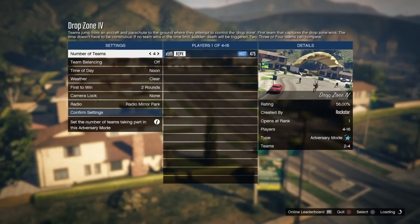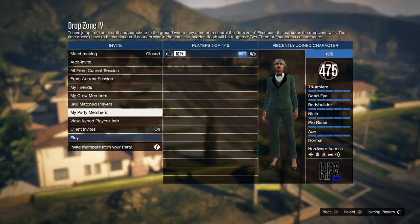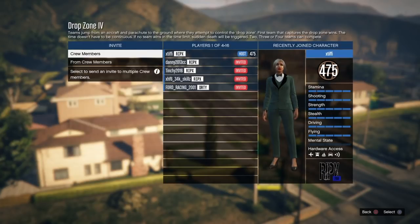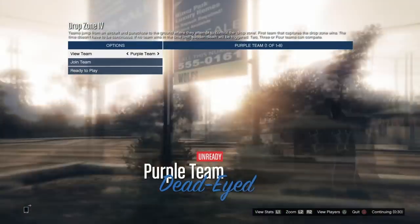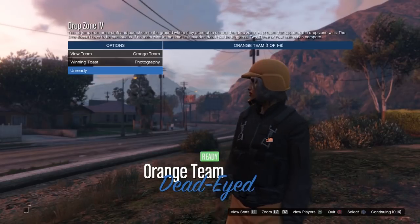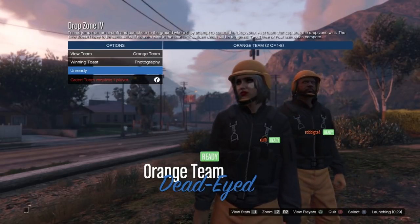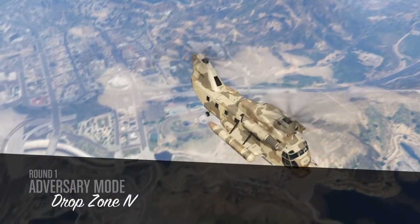Remember to pay attention to the number of teams and players needed. For Drop Zone set to four teams, you can get purple, green, orange, and pink helmets or joggers. Make sure you have enough friends, invite them after changing the team count, and hit Ready to Play. With this mission you can quit at any time without kicking everyone else out, so multiple people can get outfits in the same session. Switch teams by clicking Join Team — whatever team you end up on determines your outfit color.